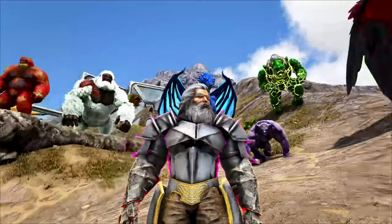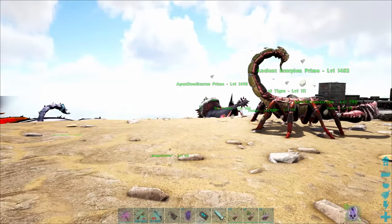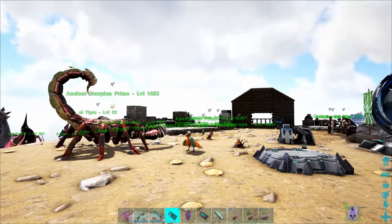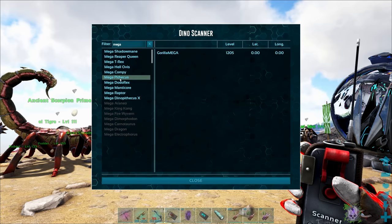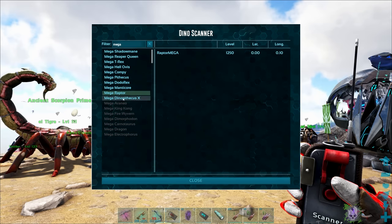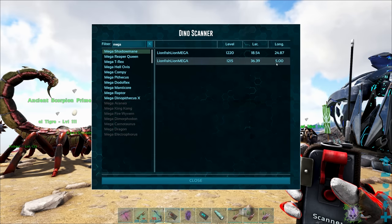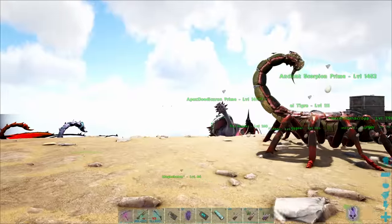Now that that's out of the way, it's time to take this sucker down. I haven't been out there yet — I have no idea about the situation. If you check your scan you'll see Megapithecus at zero-zero, but also Dodo Rex, Raptor, and a Mega Reaper Queen. Thankfully no Shadow Manes though, so it's not terrible, but it's going to be an iffy one.